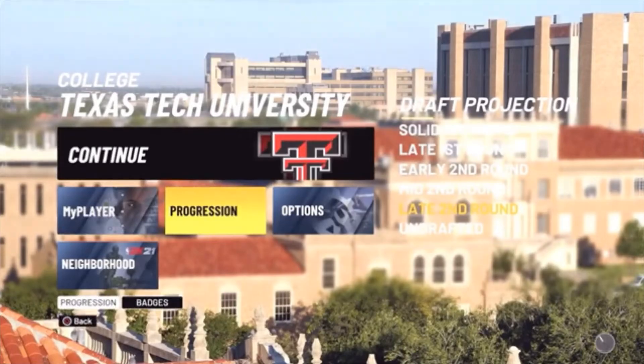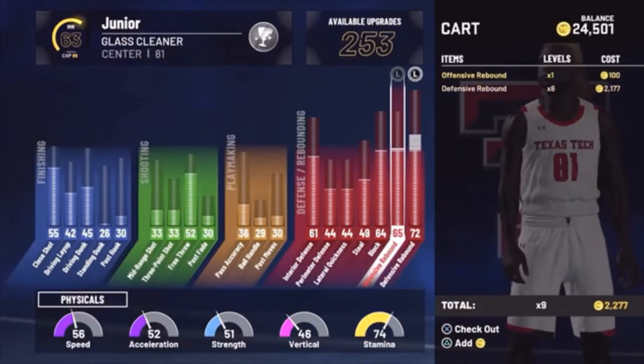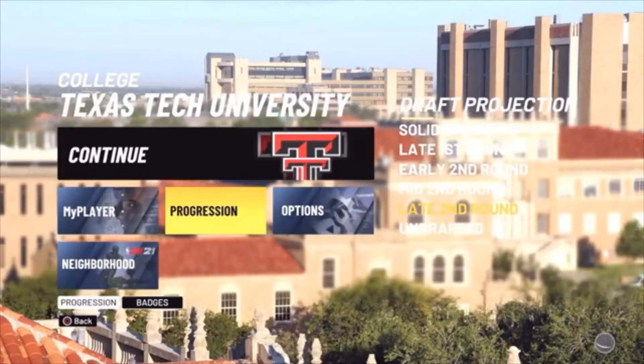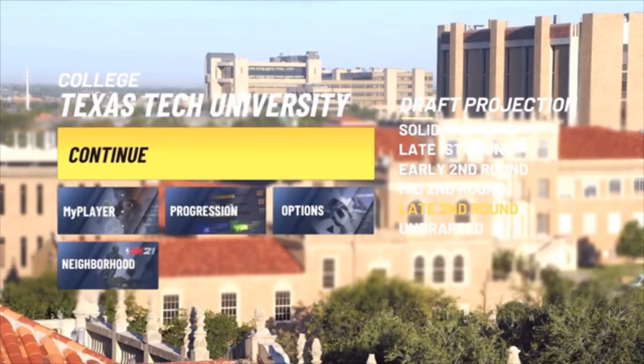Once that game is over, you're now at your second college game. This is the time - if you want you can go to your progression and upgrade whatever you want. I'm gonna put up a little rebounder for this player. This will just display the badge progression you'll be able to earn by doing this. You don't even necessarily have to use progression - it's still easy under this difficulty. Simply hit continue.